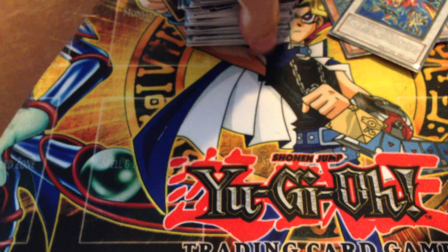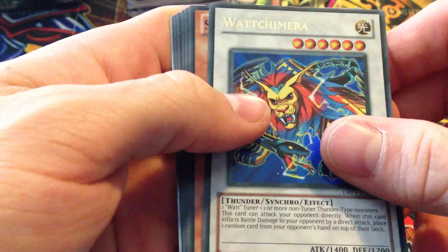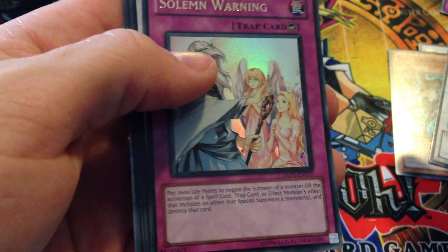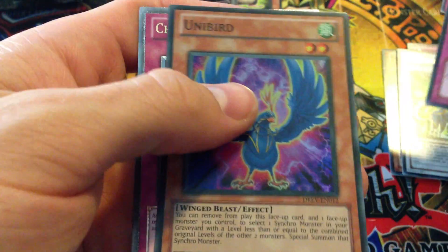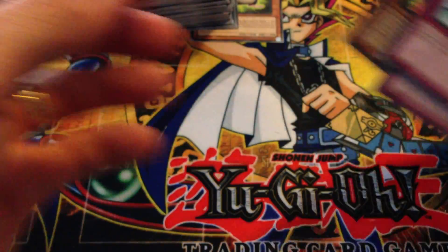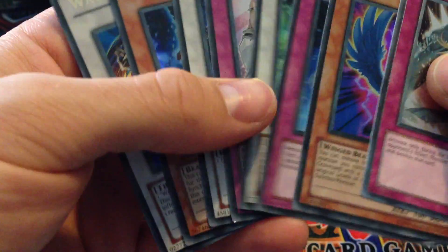It's a holo, probably a super. Watt Chimera. So I got another ultra — it's a terrible ultra. This box sucked. I tried to stay positive but it was pretty bad. No need to go through the rares because they're pretty average. So we got a Watt Chimera, Scrap Chimera, Scrap Archfiend, Solemn Warning — that was the only really decent pull — Thunder Unicorn, Amazonist Shamanism, Unibird, and Ultimate Chivalry. Thanks for watching guys, sorry it was a disappointment. That box sucked. Thanks for watching and subscribe for more newer and old school openings.